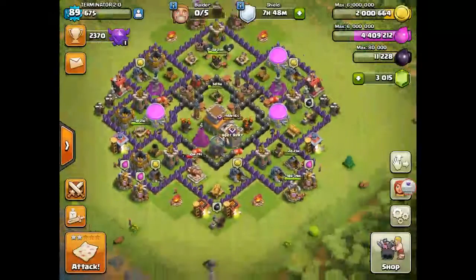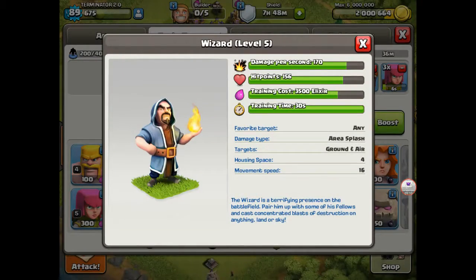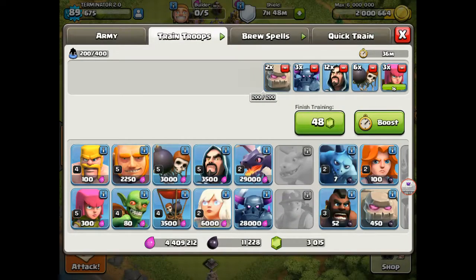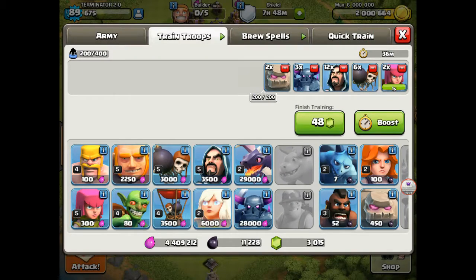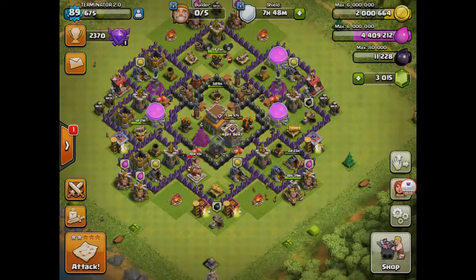The trick I was going to show you — wizards take 30 seconds and not 5 minutes. Barbarians take 5 seconds instead of like 25 seconds. Archers take 6 seconds, giants take 30 seconds, and valkyries take a minute 30 instead of like 5 minutes.